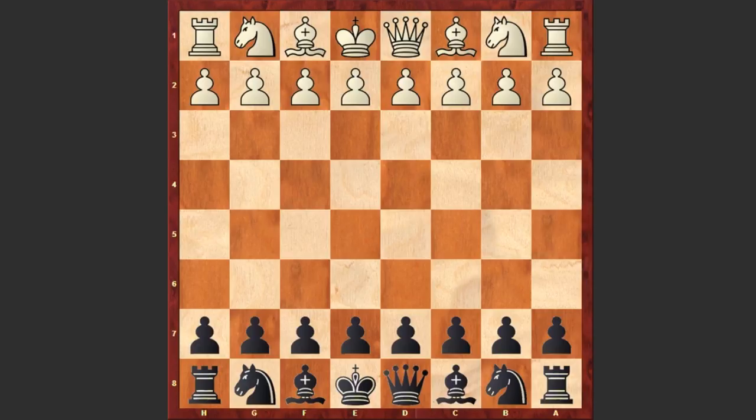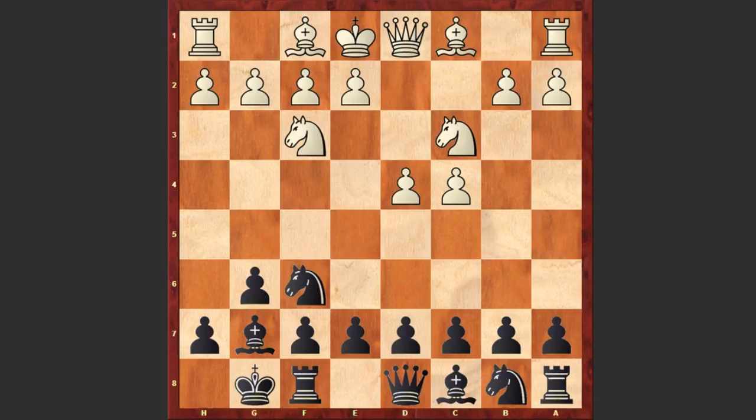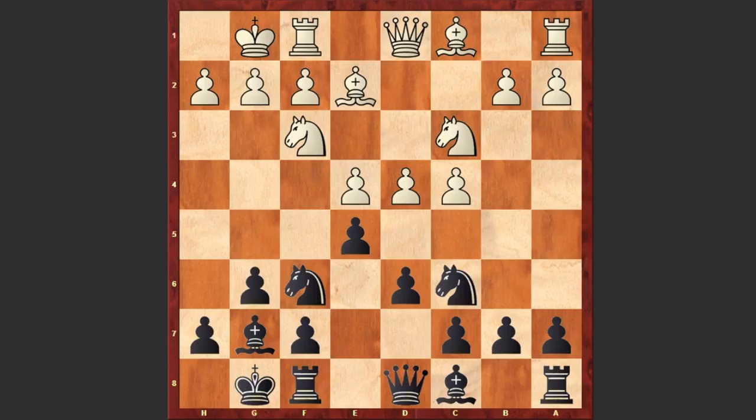Ftacnik started with d4, Nf6 by Cvitan, Nf3, g6, c4, Bg7, Nc3, black castles, e4, d6 — black goes for the King's Indian Defense — Be2, e5, white castles, Nc6, d5, Ne7, Nd2. White chooses this modern system.